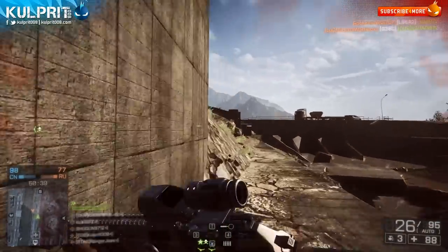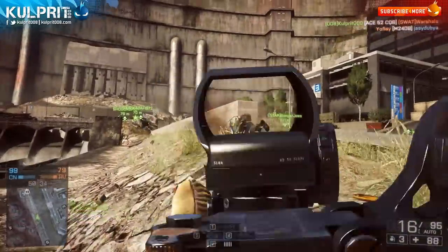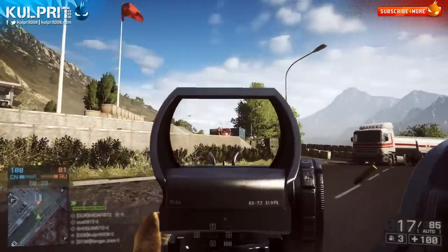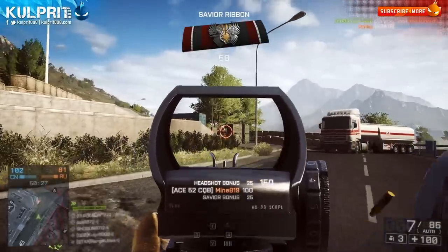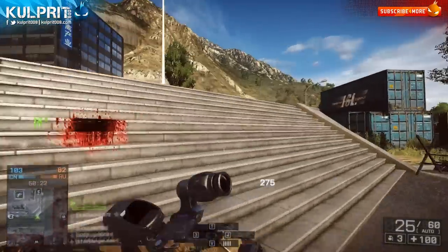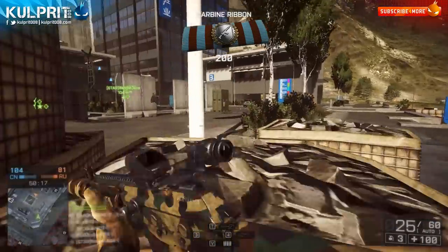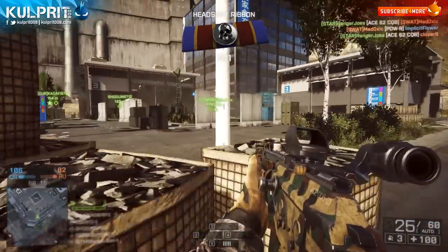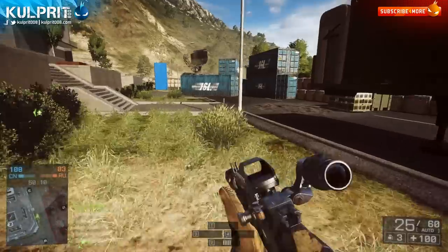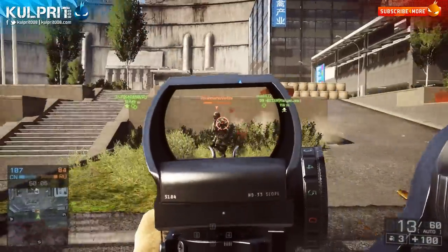With the Ace-52, I like to be a little bit more aggressive and apply a little more pressure. I'm not kicking down doors or running at people CQB, but I'm going to move more from cover to cover and try to get forward a little bit more, because I have less of a penalty aiming down sights on my spread while moving and better hipfire compared to the Scar-H. I'm a little better suited with the Ace-52 to be on the move and get in closer to people.